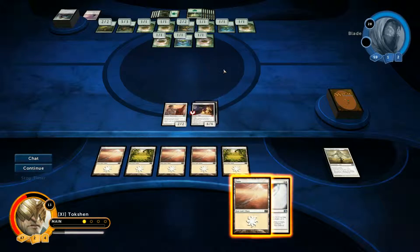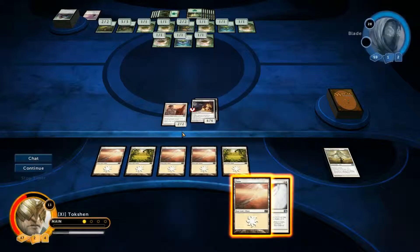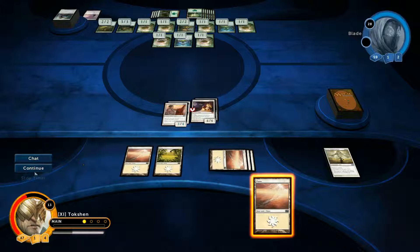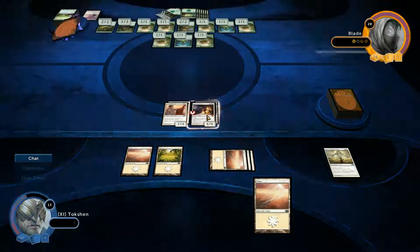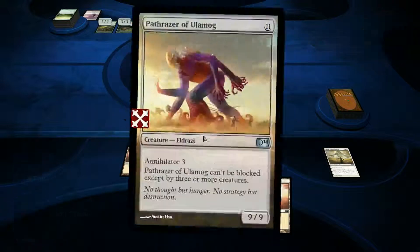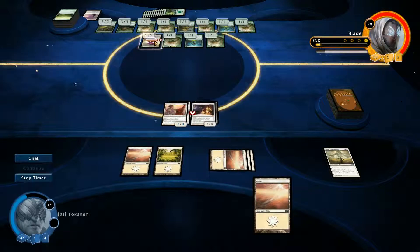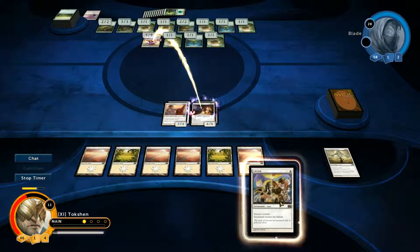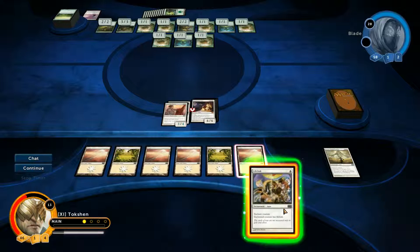I'm not going to play this land, because I need to save it for exiling other creatures and I haven't seen any of his annihilators yet. Plus 1, plus 2 — I can make this a 3-4. There it is — Annihilator 3. I'd have to sacrifice 3 permanents each time this person attacks. Luckily, he has summoning sickness. Next round I'll play the Plains and exile him. Play the Plains, exile. Now I can give lifelink to my angel.